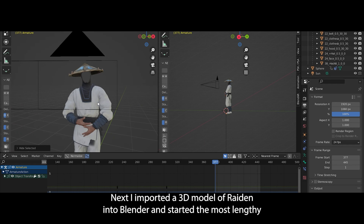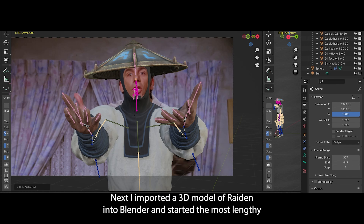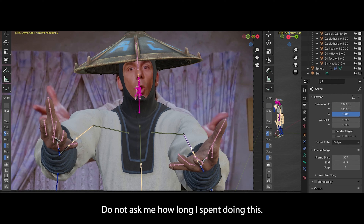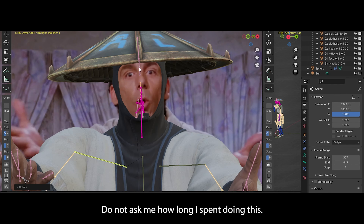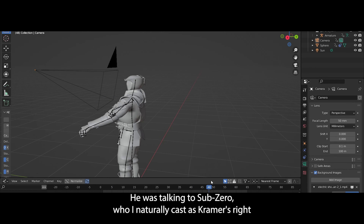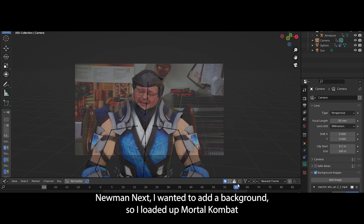Next, I imported a 3D model of Raiden into Blender and started the most lengthy part of the edit — manually animating the model to match Kramer's movement. Do not ask me how long I spent doing this. I decided to make it so he was talking to Sub-Zero, who I naturally cast as Kramer's right-hand man, Newman.